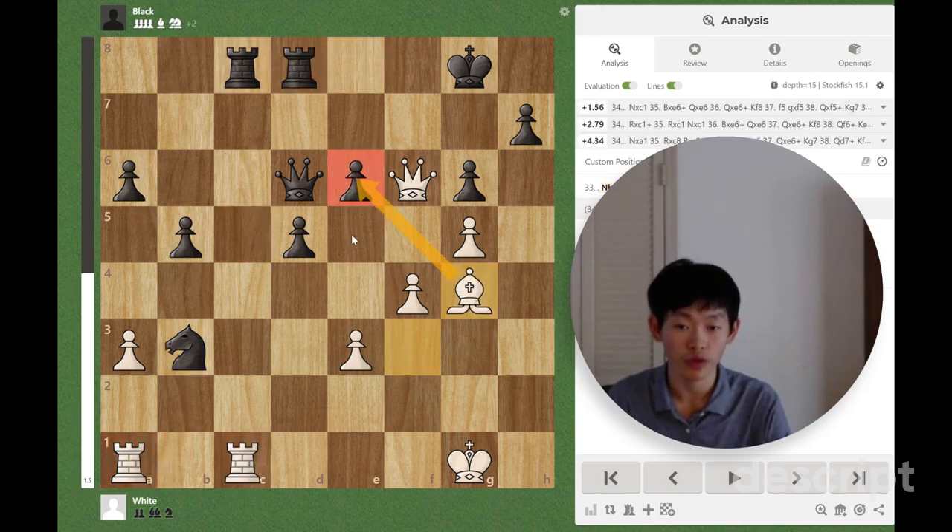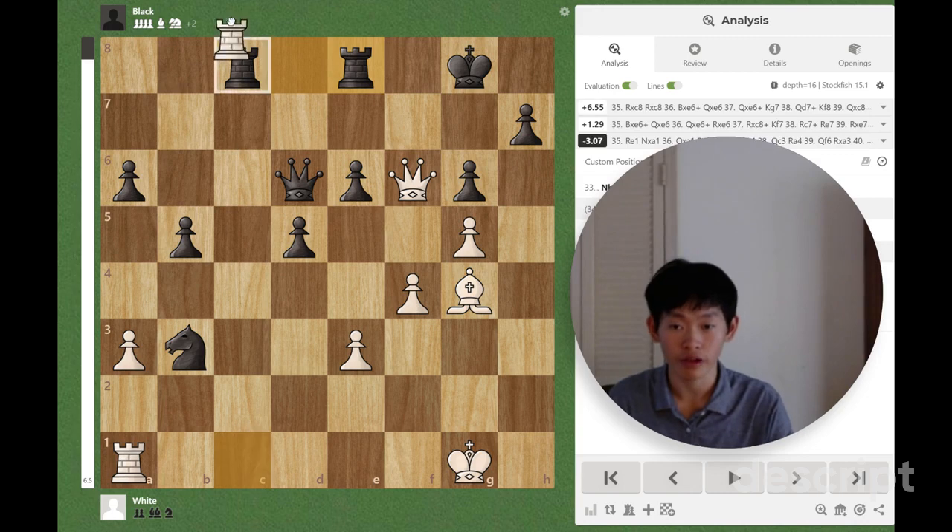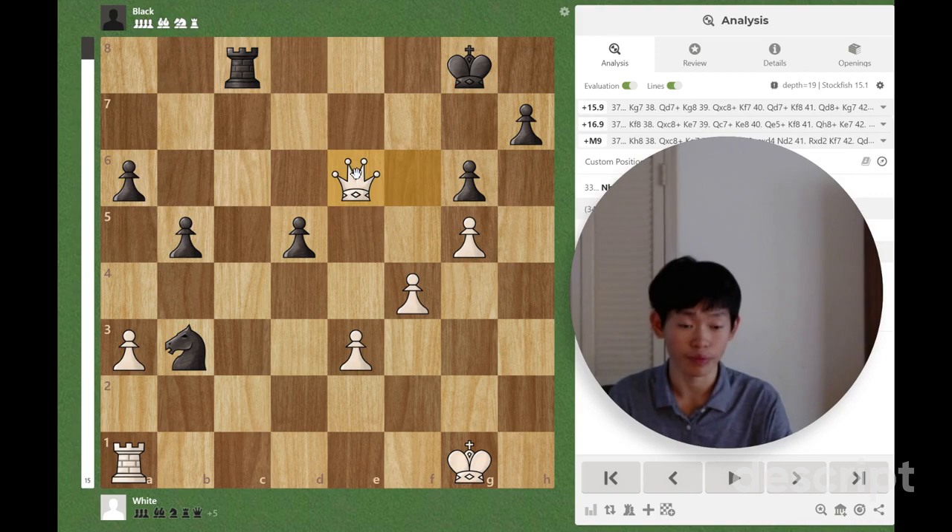However, if we play Bg4, as I said, if Re8, we play Rxc8, Rxc8, and then we play Bxc6 check, and after this, we are completely winning.